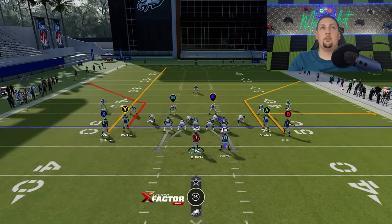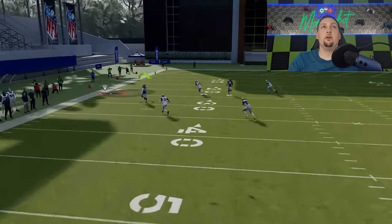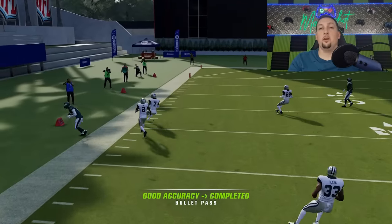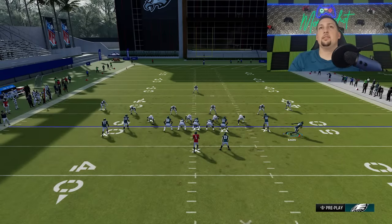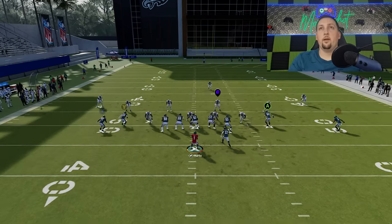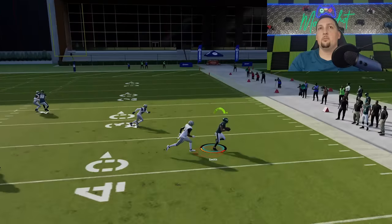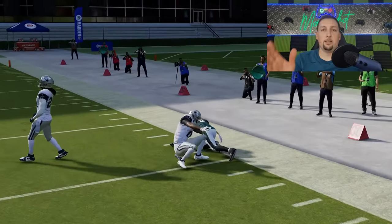Cover 3 works the exact same way. You don't need a route underneath to draw the cornerback back because the streak draws the cornerback back automatically. Any time you put a streak with a receiver underneath it in any zone coverage — cover 3, cover 4, doesn't matter — he's going to get open outside underneath that. The out route has a lot of success against cover 3, especially at a 10-yard depth. If you streak the A receiver just to pull that guy back, a 10-yard out route is going to beat any zone coverage where the cornerbacks drop back.